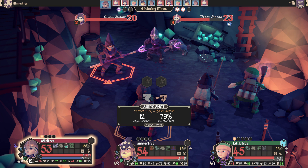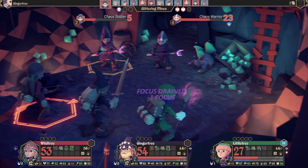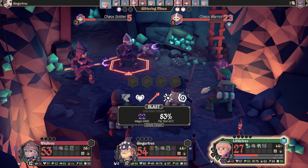Another issue I have with the woodcutter is that I wish Justice would proc a whole lot more — it just doesn't. It's very circumstantial. You always have to be carrying a two-handed weapon, so the minute you switch to a sword and shield, Justice won't work at all. He's actually quite vulnerable too — you can gear him up with body armor, but he can't carry a shield. If he carries a shield, no Justice.